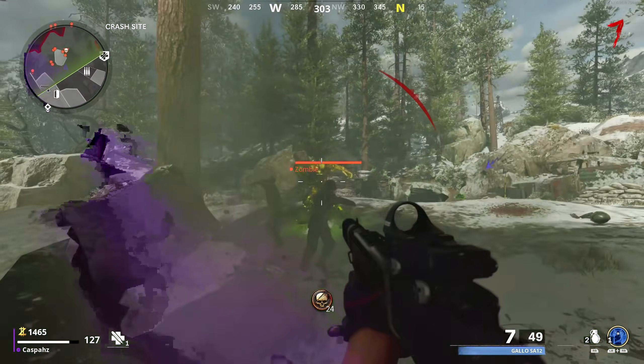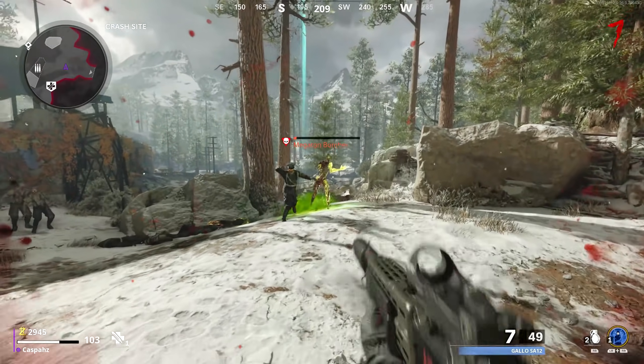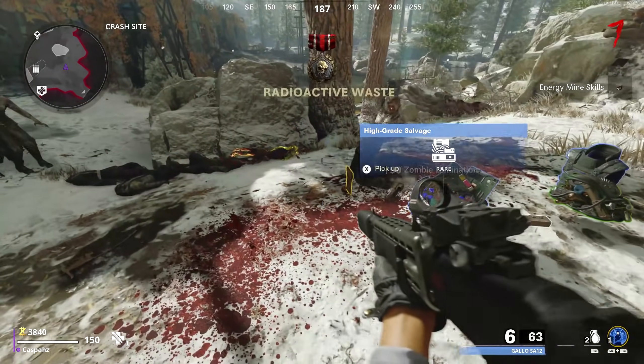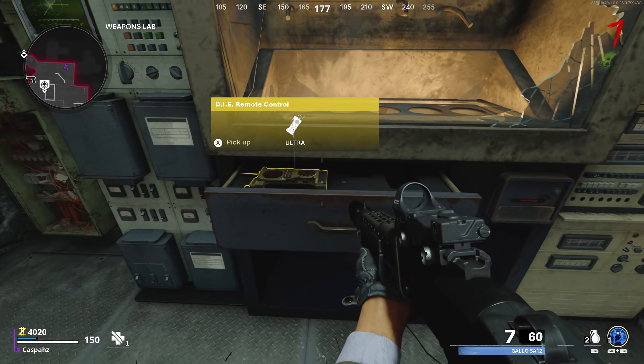First things first, you will need to craft the wonder weapon. You can do this for free by killing one of the Megaton zombies and splitting it into two identical copies. Once you kill both of the clone zombies, the last one you kill will drop a keycard glowing in yellow. Pick it up, then put that keycard into the weapon locker inside the room by the Deadshot Daiquiri perk.